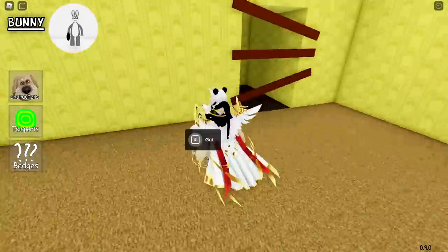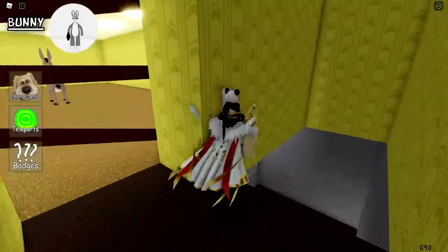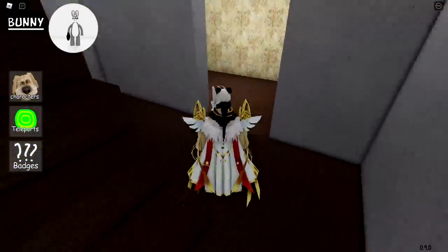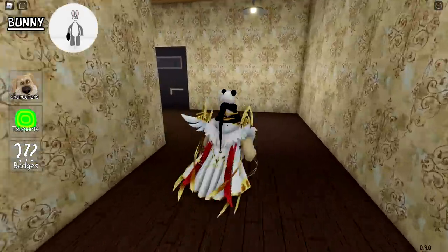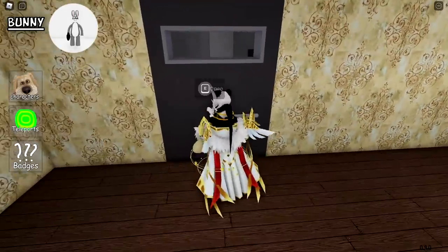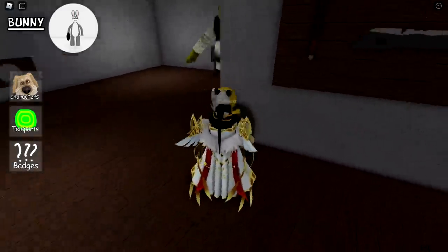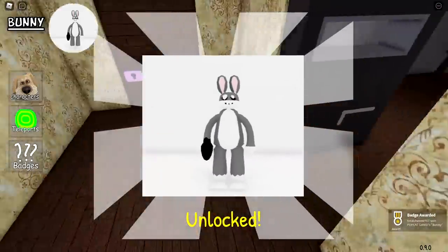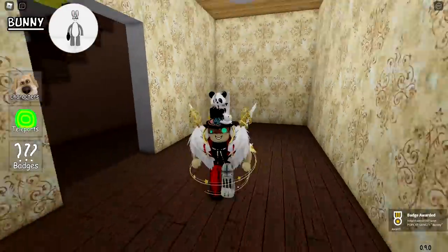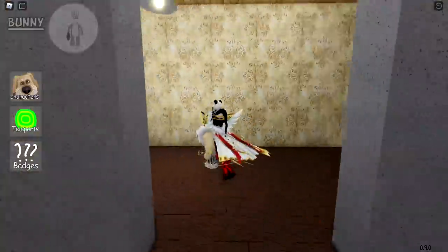You need the crowbar to break this door. Once you enter, we see a room — this is Shrek's room. As you enter, you're going to see a ball for this bunny trophy. I feel like these are all from cartoons.